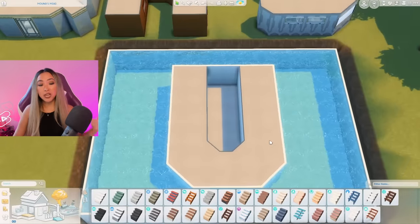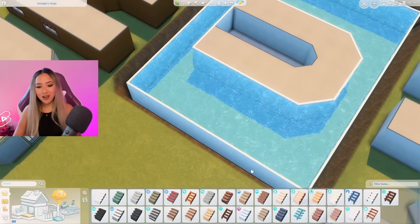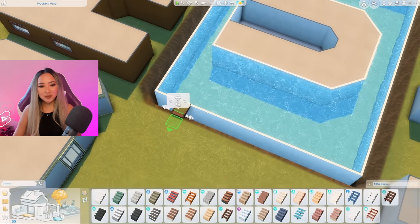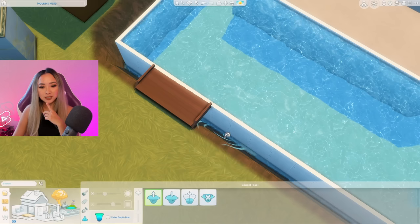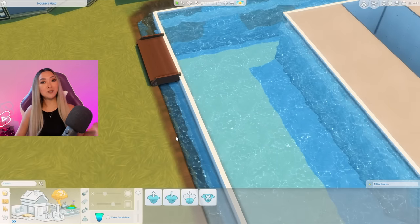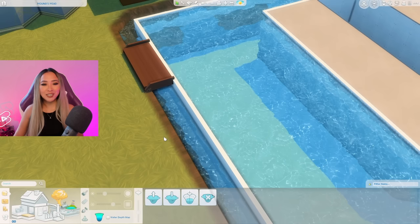First things first, we need to figure out an entry point into the letter U because it's floating in the middle of the water. Maybe we can add a staircase to bridge the gap so you can safely make it to the water — you definitely don't want to fall down that crack. I'm wondering if we can fill that empty space with water around the edges — oh my gosh, yes! I've eliminated the risk of falling down the crack, but you can technically still drown there, so just don't come near here if you can't swim.